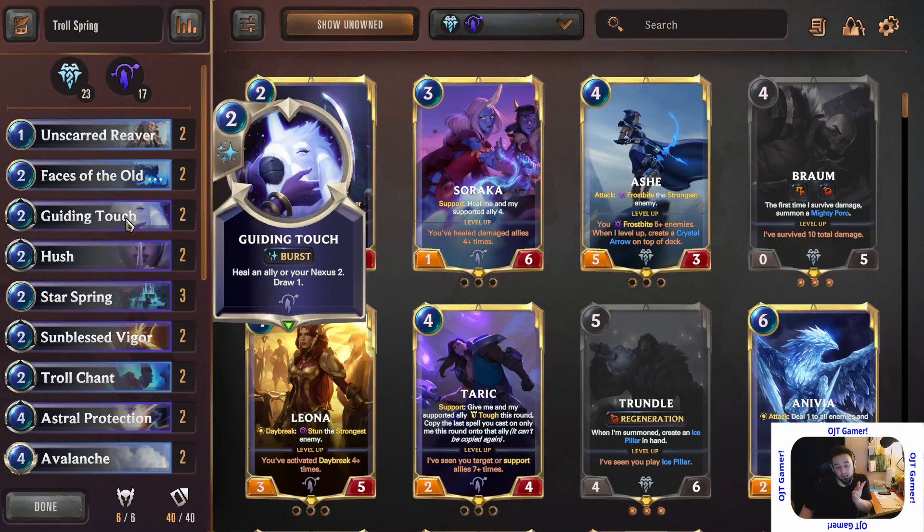Guiding Touch is a good card for this deck because it's healing and card draw. It heals your face — 'face' meaning you, the player, your Nexus. It heals your allies and lets you draw a card. For two mana it gives two effects. You can be hit by a spell like Mystic Shot and play this to negate it and draw a card. It's like an ace in hand that lets you draw another possible ace.